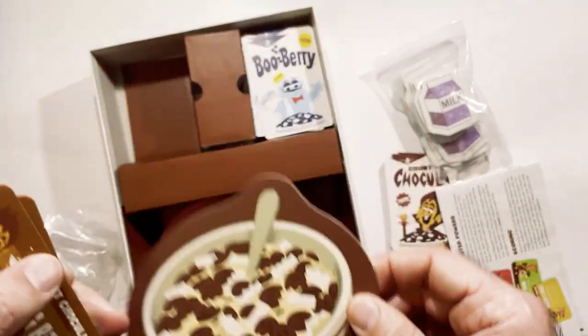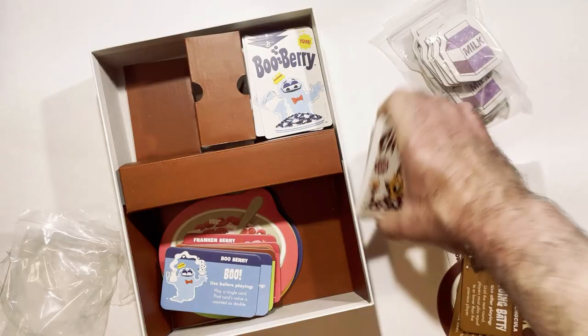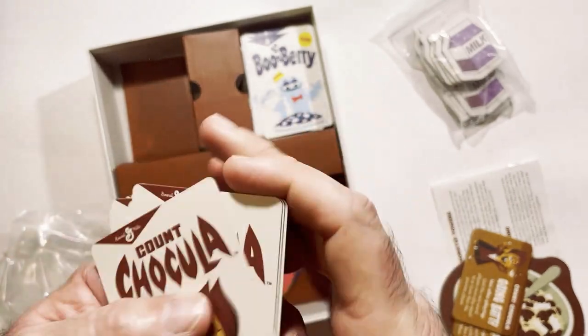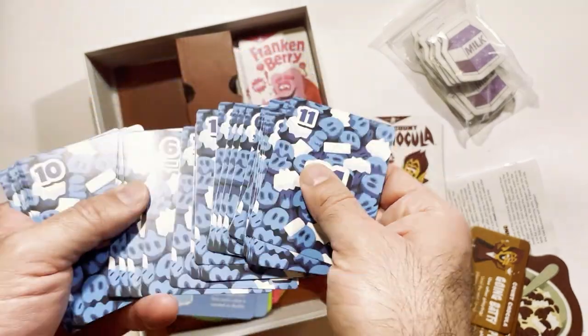You all do different things. There's a cereal box that you'll be putting milk tokens into. Your cards are just going to be numbers, and the back will have your character on it, so they're all the same. Blue has blue — it's a nice looking blue.